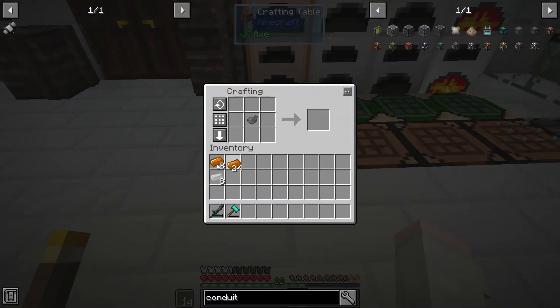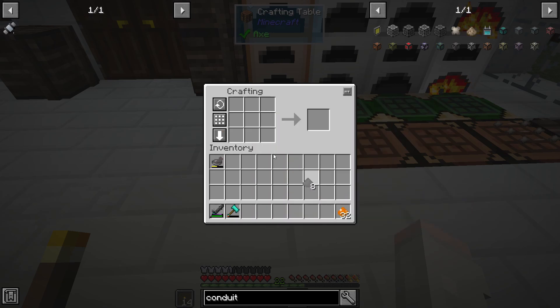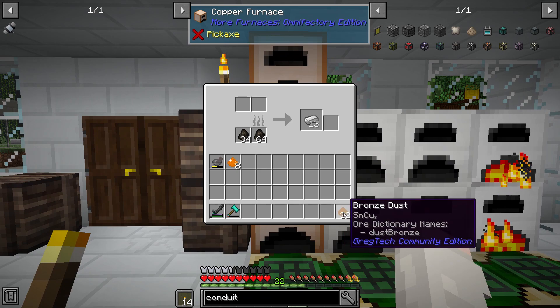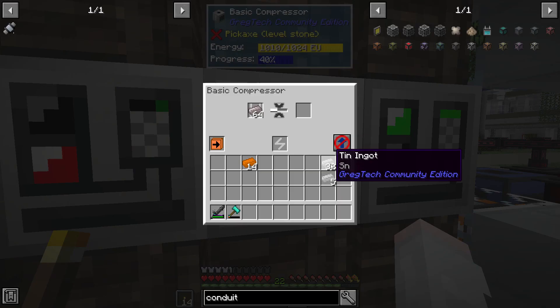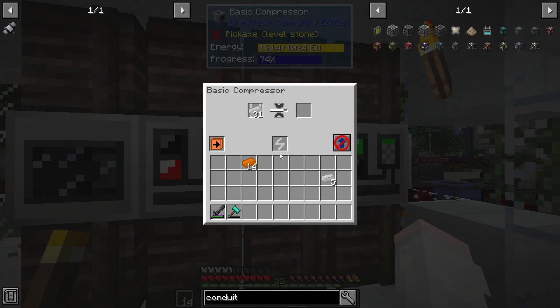We're going to make some bronze. That's copper dust and tin dust mixed together and then smelted down. We're going to need 32 tin plates. I'm going to sneak those in line ahead of the other plates.